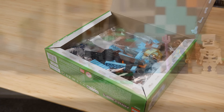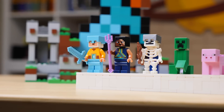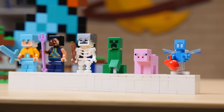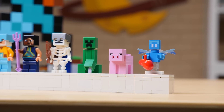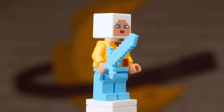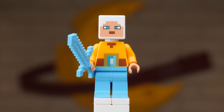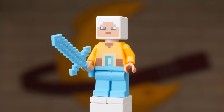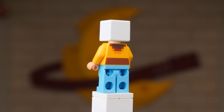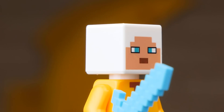I know many of you are dying to see the figure selection, so let's get straight to that. We have a pretty impressive lineup of figures for a medium-sized set — six mobs and characters all together. That includes two brand new player skins. The first is referred to as the Guardian Warrior, which is perhaps a bit of a ridiculous name. The player is decked out in a lot of diamond gear, just lacking a diamond chest plate, which would have covered up that lovely new printed torso.